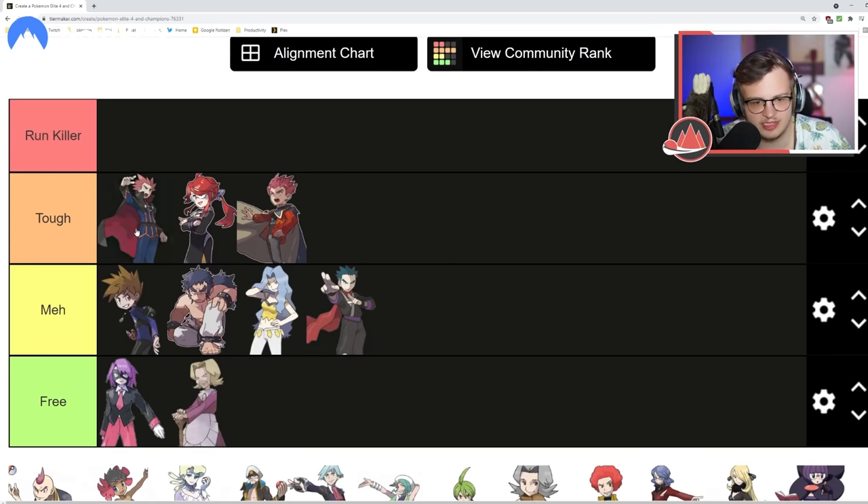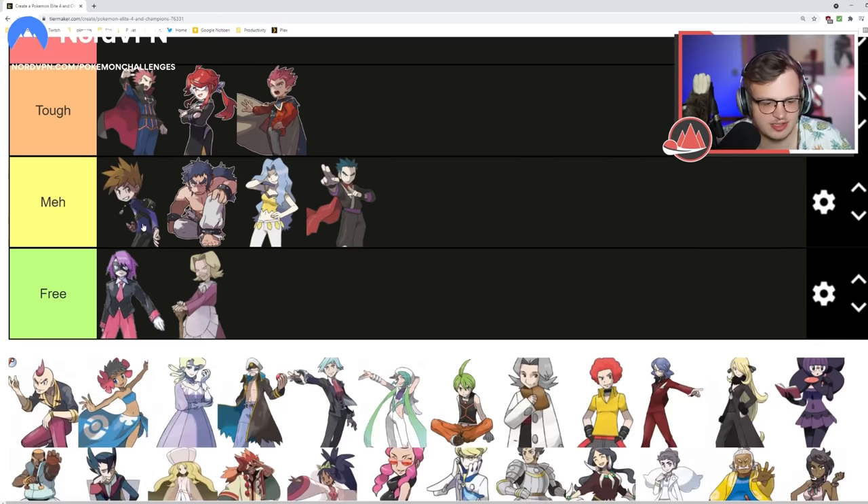Champion Lance — he's definitely tougher than Elite Four Lance, but I still don't think he's a run killer. If you have an answer to his pokemon you're covered; you don't have to build an entire team around killing him. Moving to Gen 3 — Sydney is Meh or Free. You need something to kill his pokemon, but Shiftry and Mightyena are so bad.